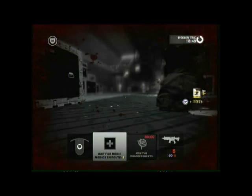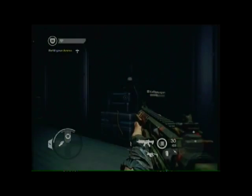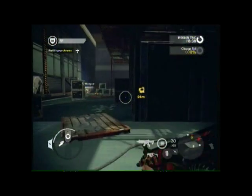Good job, soldier! New objective, brothers — check your objectives! Congratulations. You have destroyed the wall. Now use the command post to change class to Engineer.